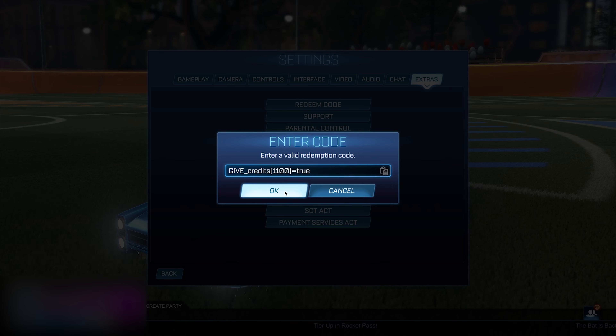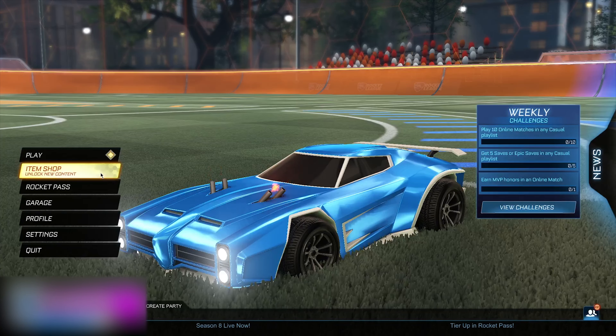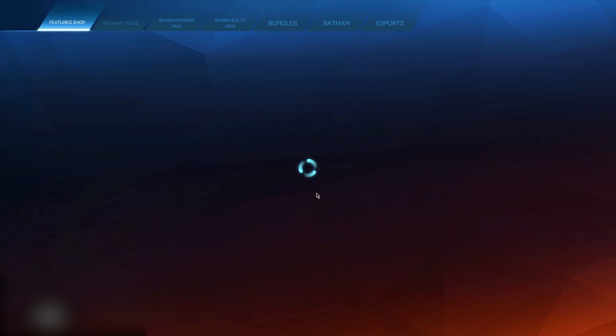After typing the code, add a bracket and then the amount of credits you want — for example, 1100. Then put 'equals true' at the end and click OK. It's going to say invalid, but that's alright because you don't have backend access right now, which is why it's not popping up.